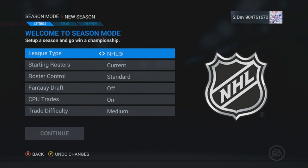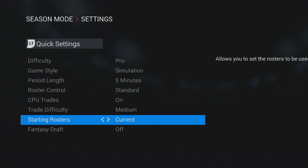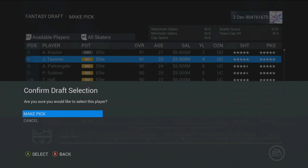For players looking for that full single season experience, look no further than Season Mode. Choose to play with a team from the NHL, AHL, European leagues, as well as any franchise from the CHL. From there, you can choose to start with the current rosters or fantasy draft your dream team from scratch.